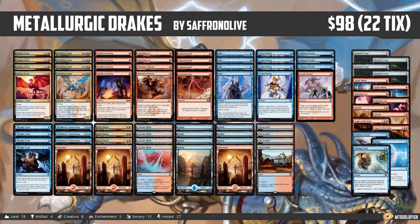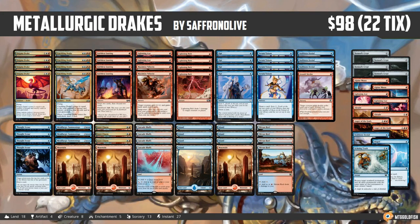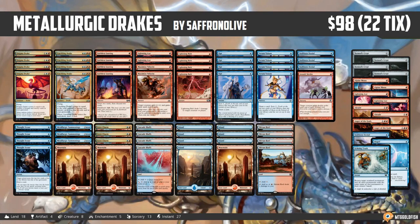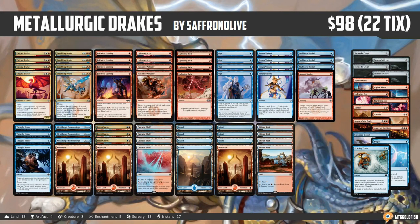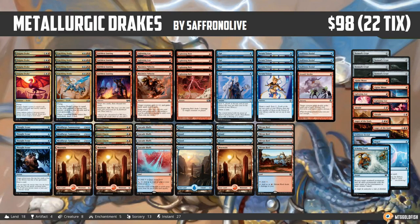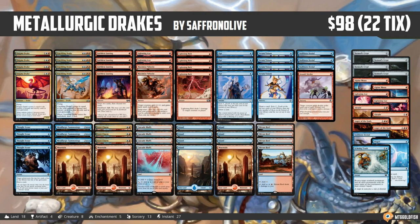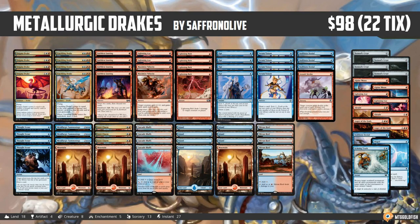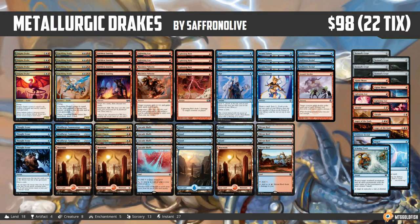The deck isn't the fastest in Modern but it can win by surprise — stubborn denial is great disruption and a ton of cantrips makes the deck really consistent. Metallurgic Summonings is sweet but it didn't do a whole lot through our matches. Maybe it's not necessary — maybe go another direction like Niv-Mizzet. But the plan of playing eight drakes, a ton of cantrips, hasty surprise double strike — it seems surprisingly legitimate. We beat combo, aggro, and control on a budget. Metallurgic Drakes for Modern — it was good, it was surprisingly effective. That's Budget Magic for today — thank you so much for watching.